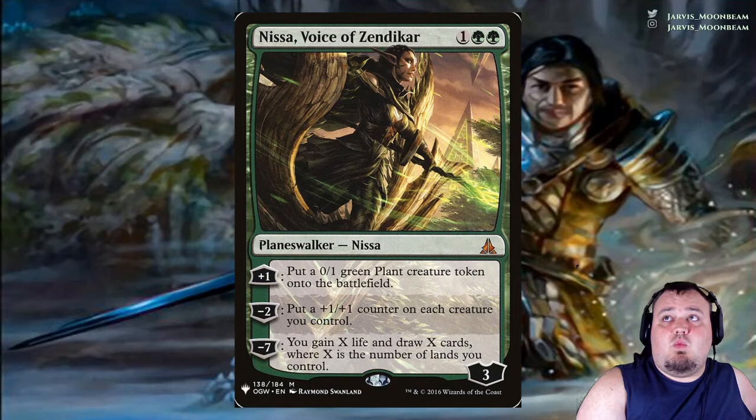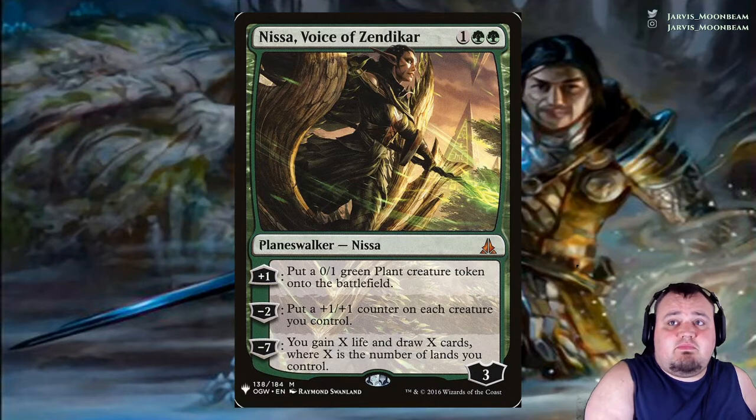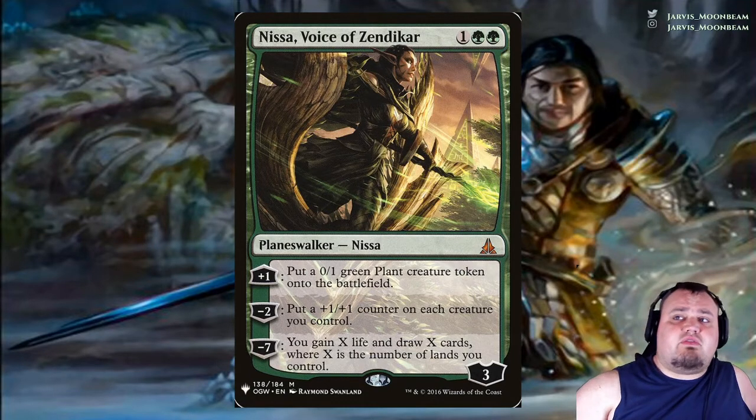Nissa, Voice of Zendikar costs 1 green green. Plus 1: you get a 0/1 green plant creature token. Minus 2: put a +1/+1 counter on each creature you control. Minus 7: you gain X life and draw X cards, where X is the number of lands you control. You'll notice a theme — a lot of my planeswalkers will make creatures, have card draw, and also have removal.